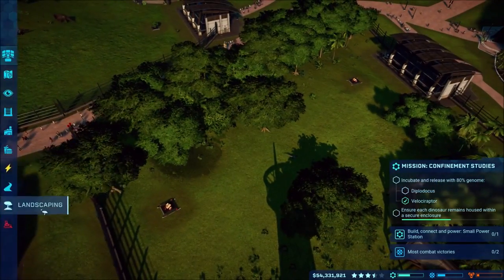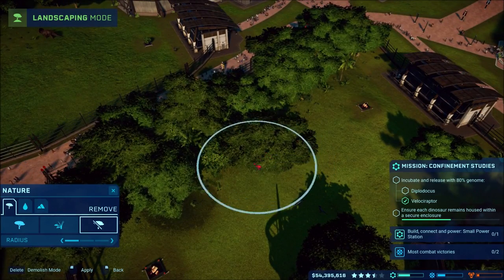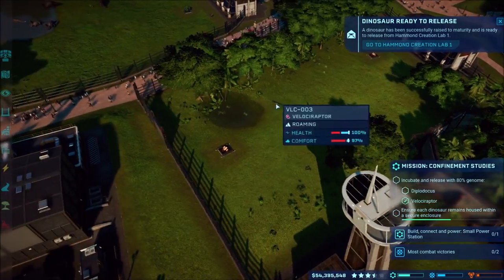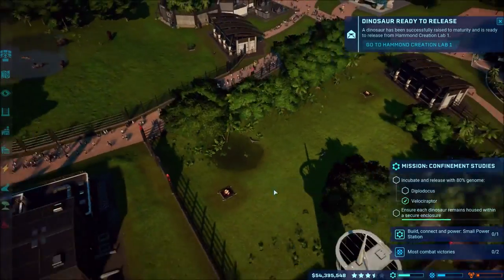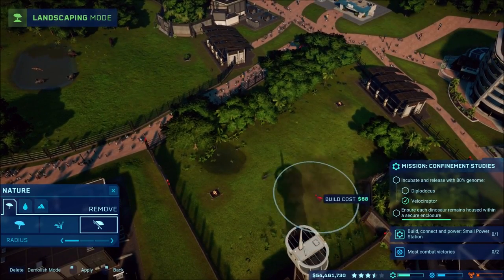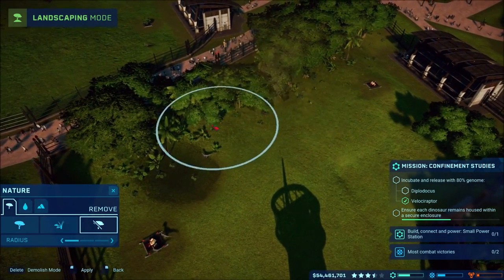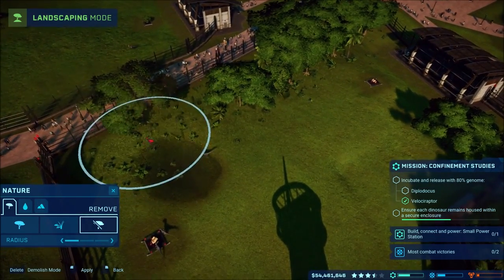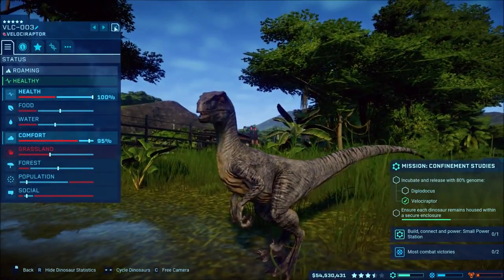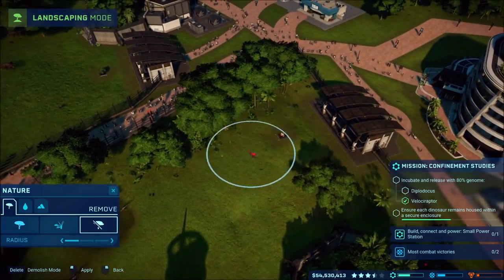Now we're low on grasslands, so let's take out some of these trees - deforest time! How about now? Still need more grasslands. How's that? Oh, still not enough. We're good with forest though; we just need a little bit more forest. My bad, I should have been paying more attention to that. I'll go ahead and get rid of - thin out some of these trees.